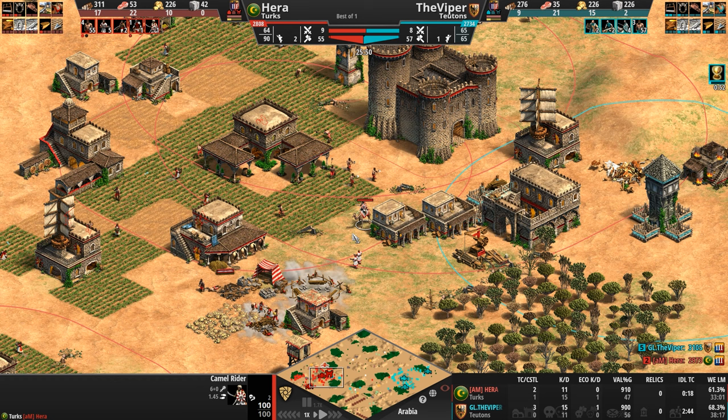Is there any defensive measure here by the Viper aside from town centers? No, there are not. He lost his castle as well. Hera is not pursuing the issue, allowing these villagers to mine gold. Where they're going to drop the gold off is anybody's guess.